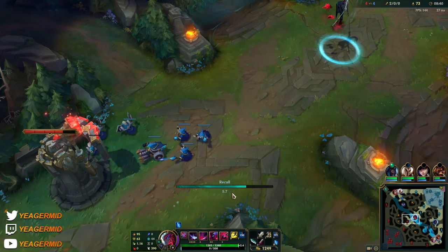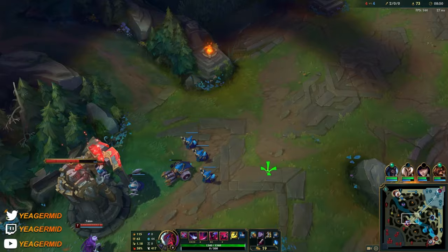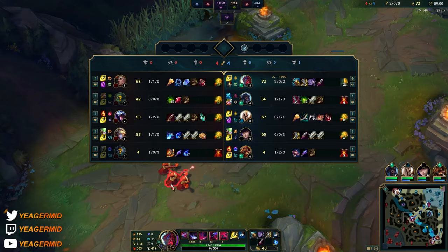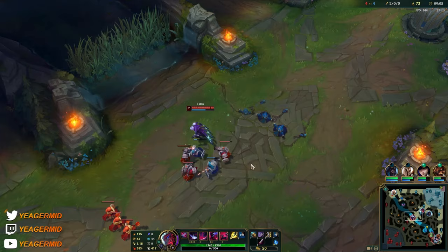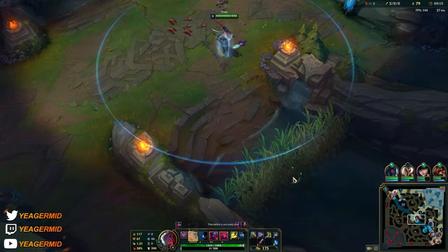Remember when you're recasting that E, it makes you unstoppable on the way back. That's really crucial because you can use it to cancel out a lot of CC - for example Amumu's ultimate, Cillian's stuns and slows, and so on. It's like a free get-out-of-jail card, but only on the way back. So you cannot recast the E if you already got CC'd - you would have to time it properly.